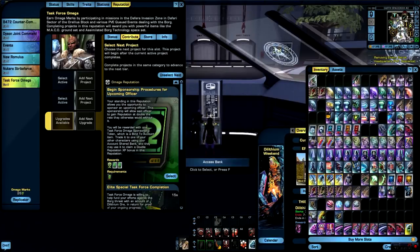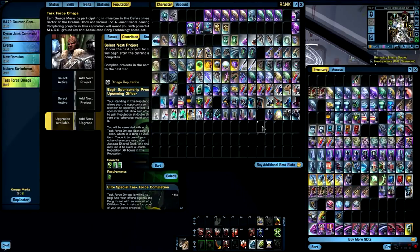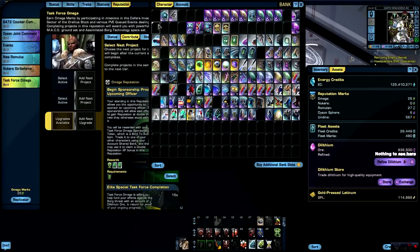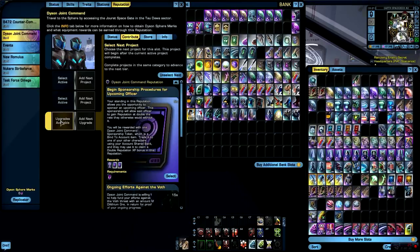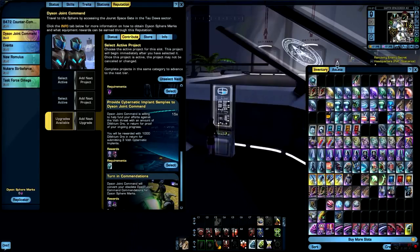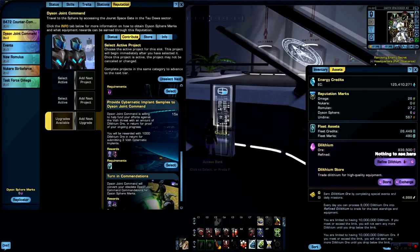For about 22 minutes I'm going to get the dilithium boost, and after that I'm just going to go through all of them since I basically don't need them anymore. After finishing all of the Borg Neural Processors, the total amount is about 836,500. Since we are continuing this whole endeavor, I'm also going to exchange the Borg Cybernetic Implants under the Dyson Joint Command — you can exchange three of them for 1,000. I have 534 of those, and I reckon it's going to be close to 1 million if not more.